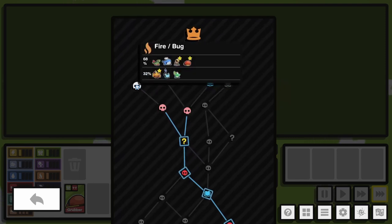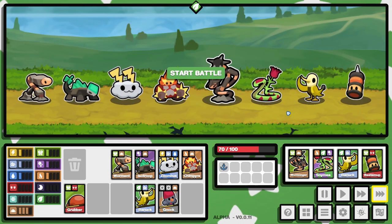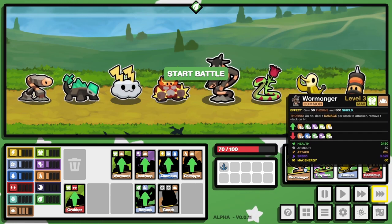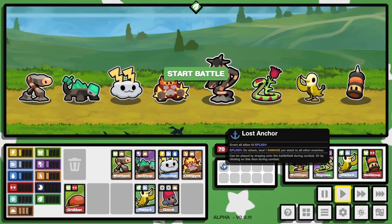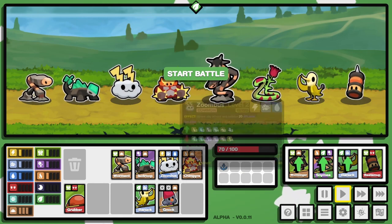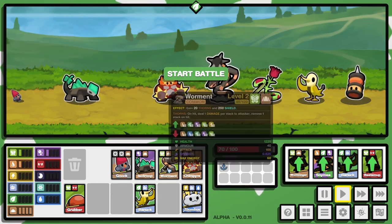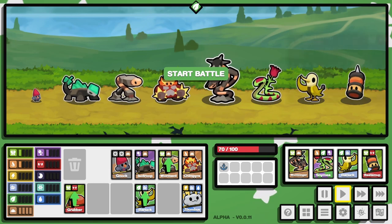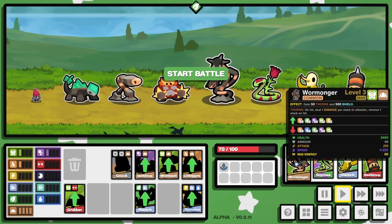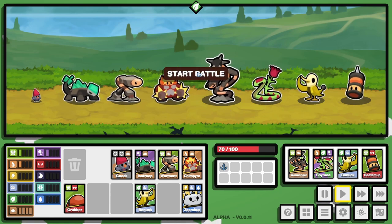Oh, fire bug. I really want to get that Rockhorn. Ooh, is this a level three? Rockhorn level three is a Wormonger — that's really funny, I like that a lot. We have Lost Anchor. Something we could do is swap out Zumbus and put Knock at the very back — unless something deals damage to the back, we should get our full Thorns. This is a risky strategy; it may not pay out.